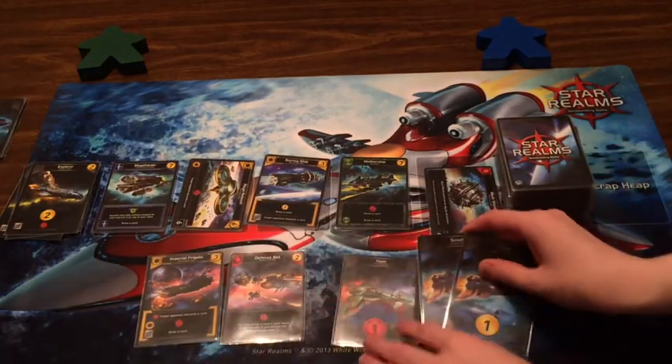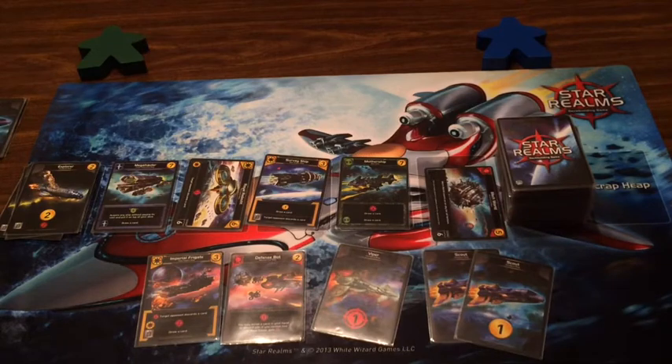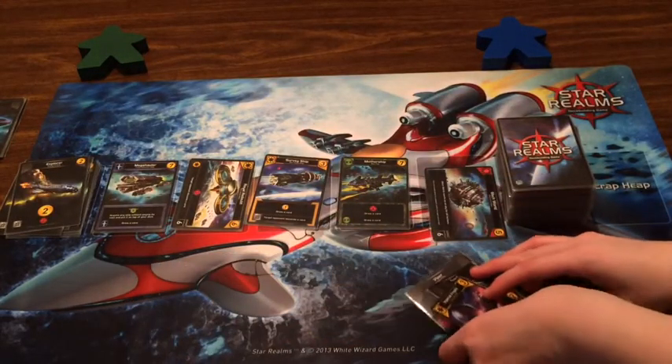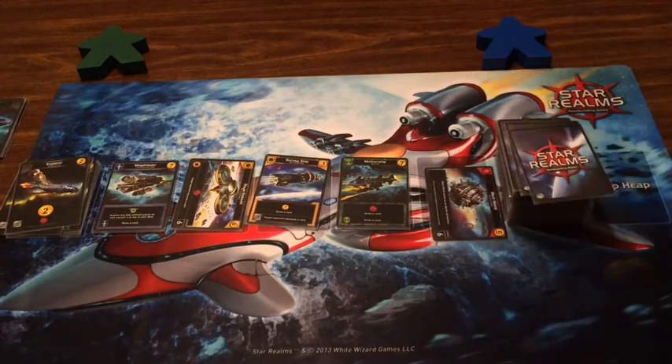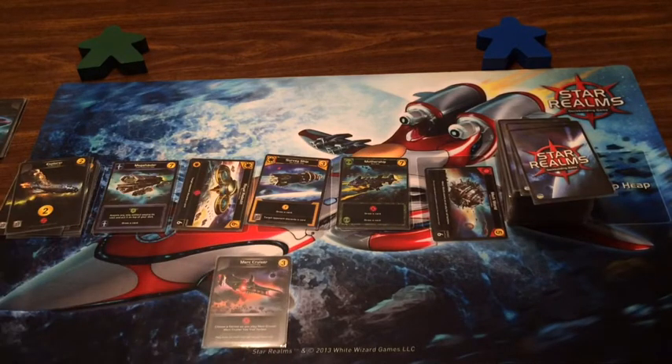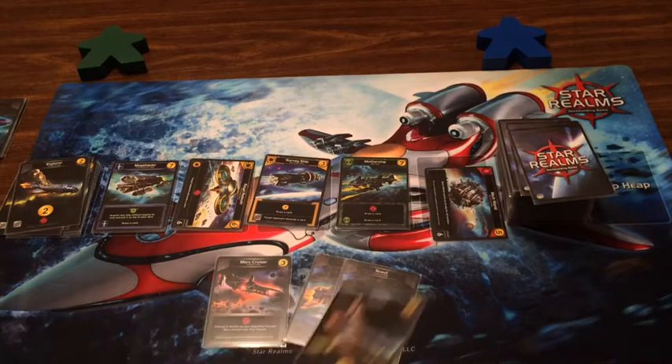You discard a card. Defense Bot came back up — I still don't have any bases to use that ability. Scrap the Scout, hit you — another Viper and two Scouts, so four, five, six damage to you. Two money, so I'll have to buy an Explorer. Gotta get some bases going so I can use that ability.